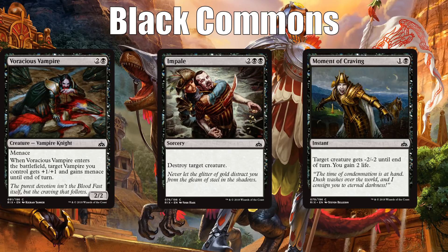I think the best black common is Moment of Craving — an instant-speed removal spell that kills a lot of creatures. The nice thing about black removal spells that give minus X/minus X is that you don't necessarily have to kill the creature outright. You can weaken it and then block it with one of your other creatures and still trade one for one. That's the nice flexibility. It also happens to gain you life, which a few cards care about, and that's a nice additional value. Moment of Craving is first pickable a lot of the time.